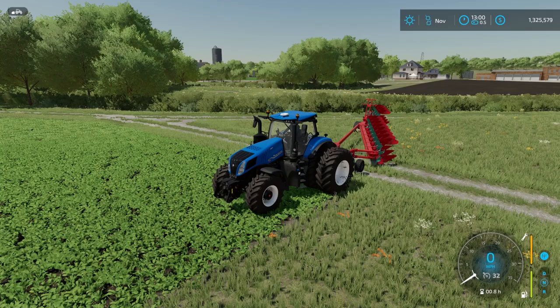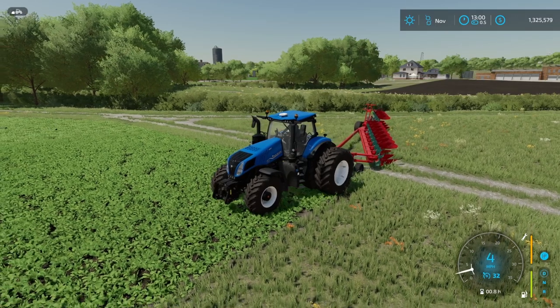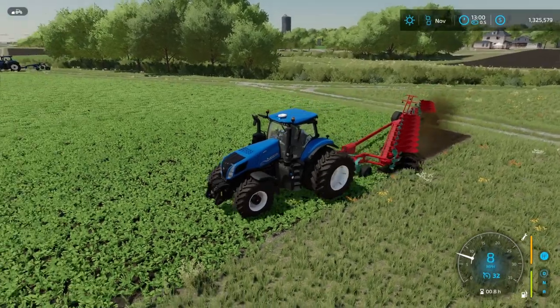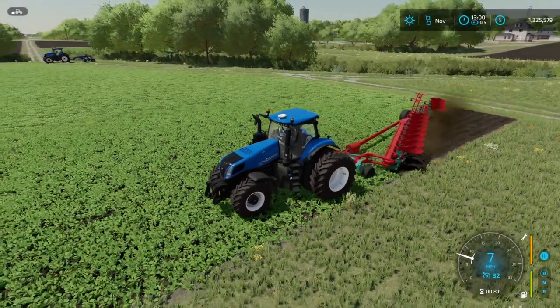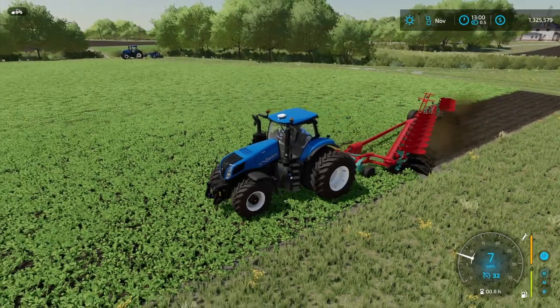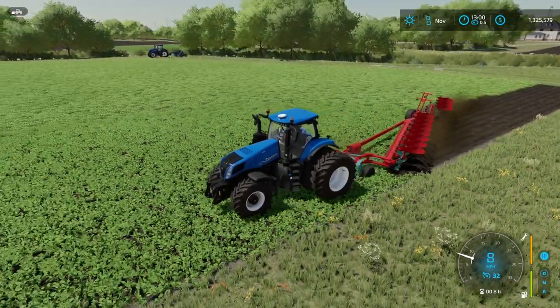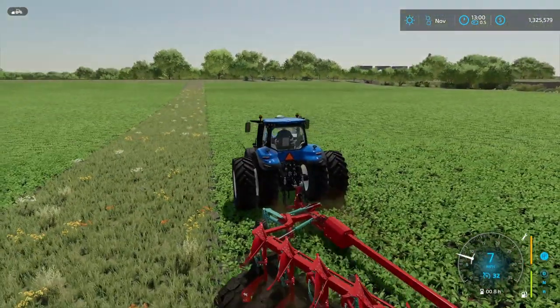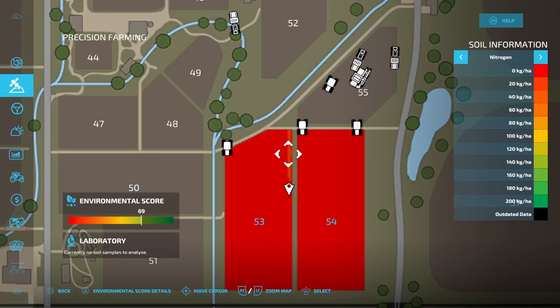Here we have the plow. I'm just going to go ahead and lower this thing down, put my crews on, and just get going. We're going to make a pretty decent pass here along this field just so we can make sure that it's showing up on our map. The goal here is just to see if we can get any nitrogen at all from turning these oilseed radish plants into the ground. Let's take a look at our map - as you can see we are getting a little bit of a boost here, and if I come down to 20 kilograms per hectare, that's exactly what it's going to be.